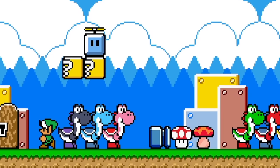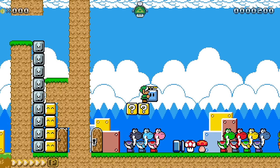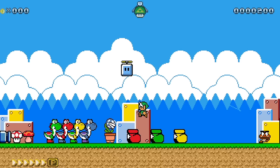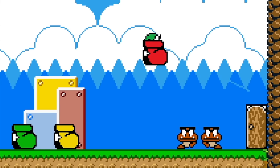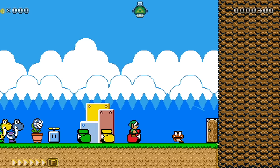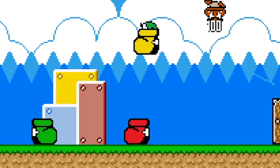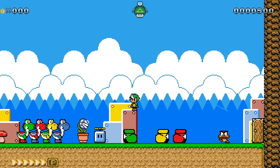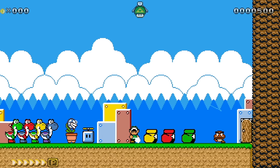Now we got all our different items here. Propeller Block lets us jump higher. We got Red Boot, which is red and it's a boot. And when you hit enemies, it shoots out fireballs — I hadn't seen that one before. Yellow Boot does a stomp, kind of like the Yellow Yoshi. Green Boot's just a regular old Green Boot. I like the way these boots look a lot — they really outdid themselves.